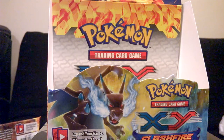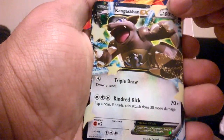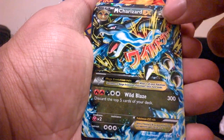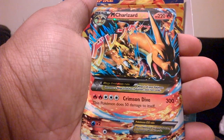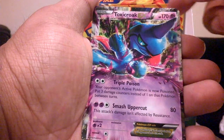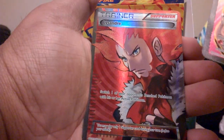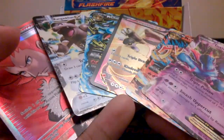Let me recap what I pulled. Kangaskhan X, Mega Charizard EX — that's Mega Charizard X. Kangaskhan X Full Art. Mega Charizard EX, Y version. Toxicroak EX — you freaking suck. And a Full Art Lysandre, whatever you want to call it. I'm very happy, I guess. I got two cool Full Arts.